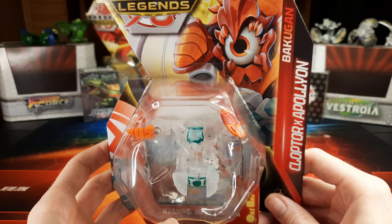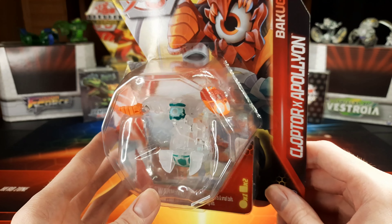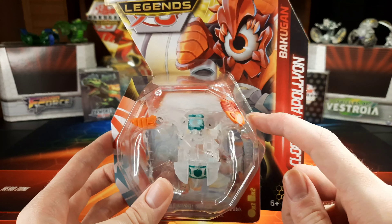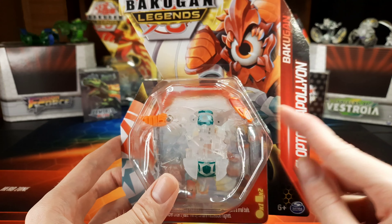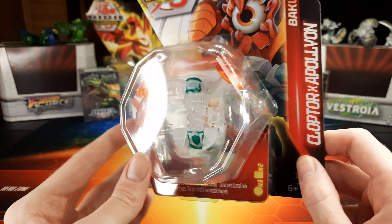This is Clopdor and Apollyon. It's actually a Heos Bakugan. I think it might actually be base Pyrus, which would be kind of surprising. That kind of tends to be the trend for Legends — that the primary color is actually not its primary faction, which is really interesting. But I really want to get into this one because I haven't owned one before and I just think it looks really, really cool.